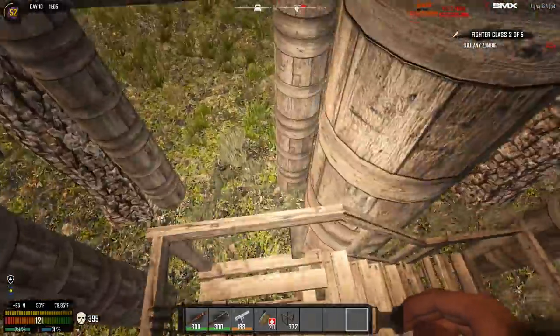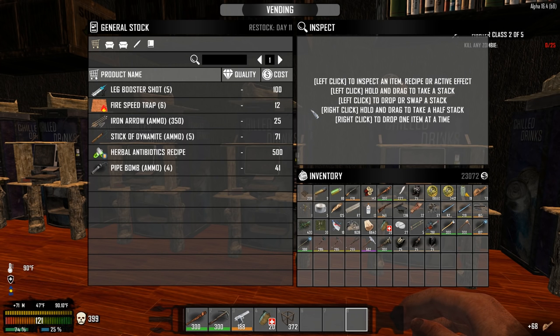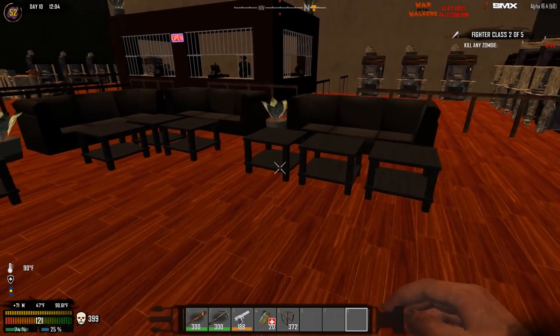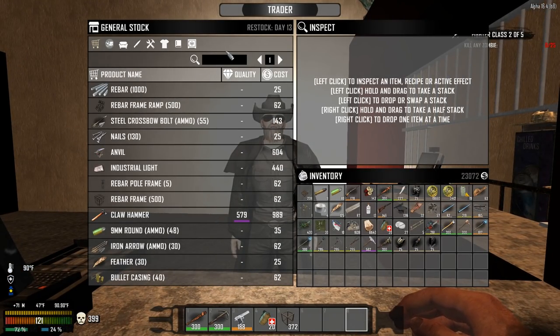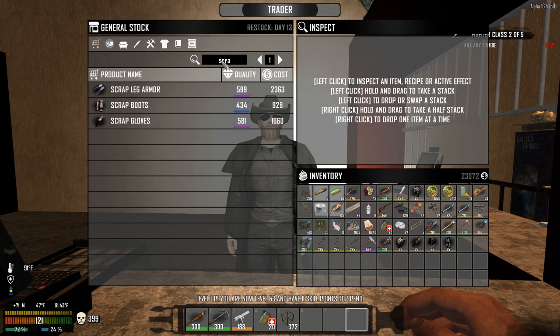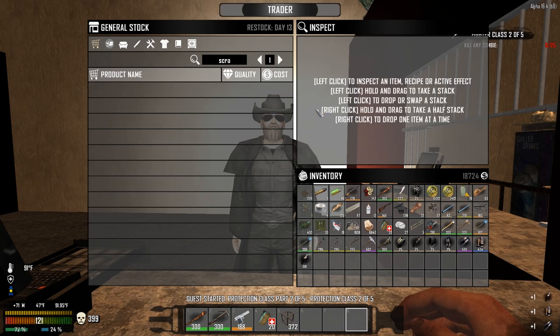Let's see if we can find some of that scrap armor. I'm going to go ahead and buy 68 cloth — I know cloth is pretty easy to get, but 68 cloth for 340 dukes is really easy. So let's go ahead and make the pants and finish up this quest. That's the last piece I need for that quest. He does have three pieces of scrap iron stuff on him. Scrap — there we go. I just wish it weren't so expensive, but what are you going to do? Let's just be happy we got it.